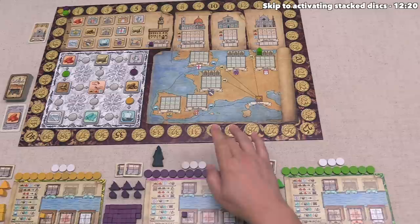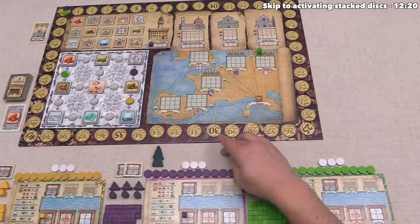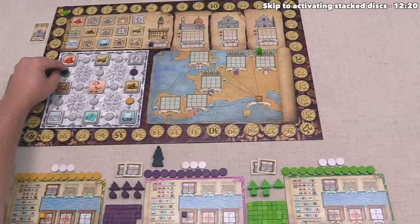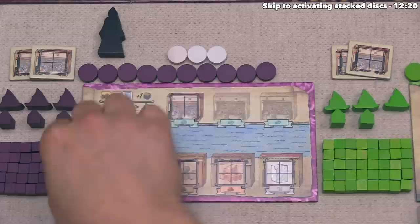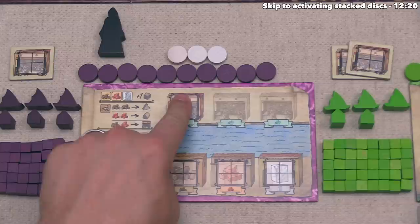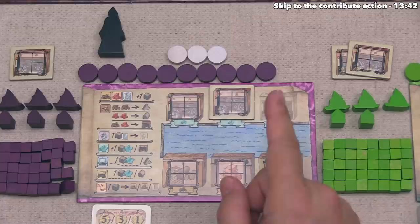I think we want to build a cloth workshop. In order to do that we have to perform the build action, so we have to place our disc down onto one of these three spots. To build a cloth workshop, that's going to cost a wood as well as a brick, and we currently don't have a brick. So let's place this token over here onto the same spot that the green player went. We can stack our tokens on top and perform these two actions in any order. Let's take the brick first, then we can perform a build action. We'll spend a wood and a brick - those go back to our supply - and now we can build a cloth workshop onto our player board. Players start with one cloth workshop, and we now have two. You can build one more, bringing you to a maximum of three.